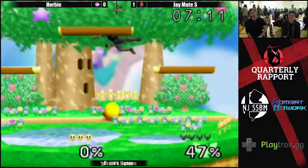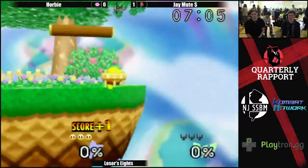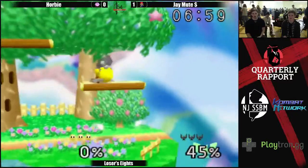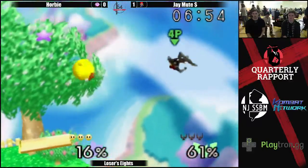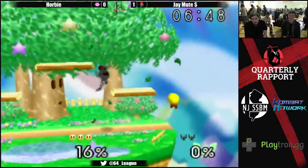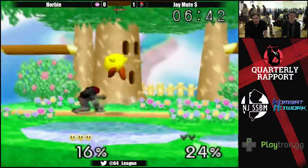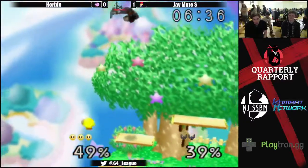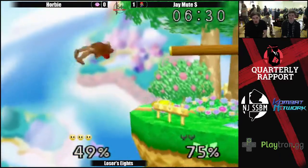Do you want to hop on commentary? Up tilt — no, I want someone to commentate with. And it is all tied up. Corby brings it back and he's racking up percentage with that up tilt chain. Now he's got him off stage, and that'll do it — solid back air. Can Corby take out the legend that is J-Mute? J-Mute has been making a strong case for Falcon mains everywhere, but Corby is definitely bringing it back.